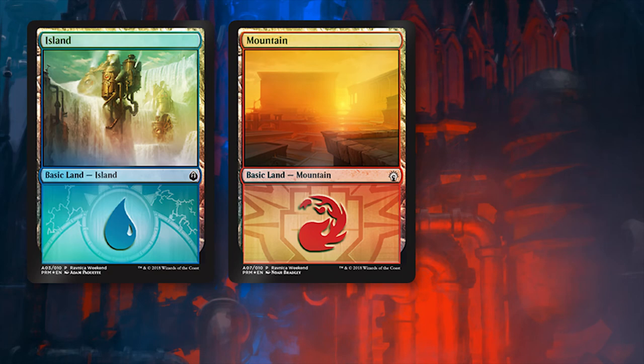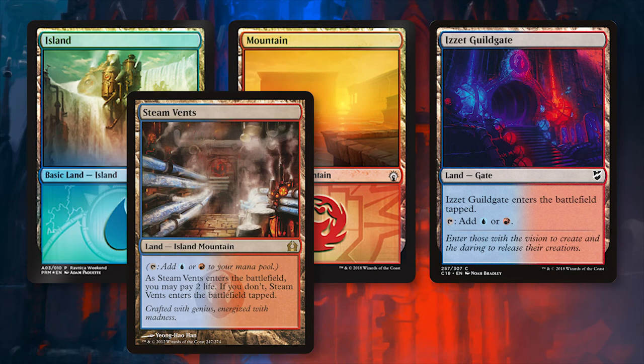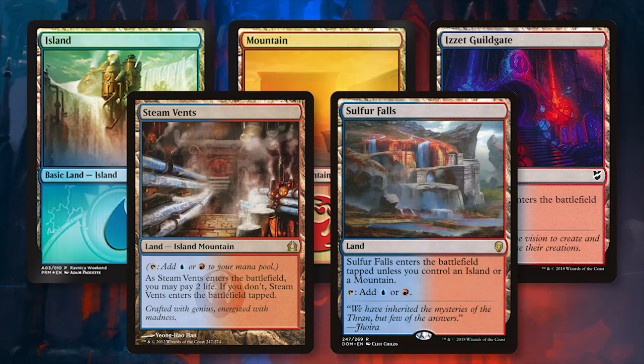The land base is pretty straightforward here as it's only a two-color deck and we have a large amount of fixing in the current standard environment: 6 Islands, 6 Mountains, 2 Izzet Guildgates, 4 Steam Vents, and 4 Sulfur Falls. Nothing too exciting here, though I would give some consideration to the Izzet Guildgates. Playing threats on curve is extremely important for this deck, so running into a tapped land on turn three or four could be a huge drawback. Definitely play around with this and see what you think.